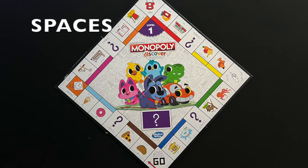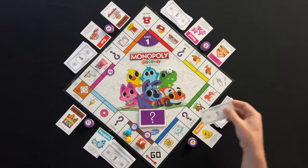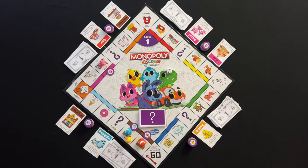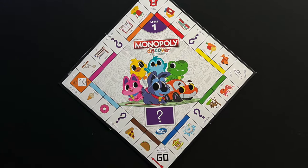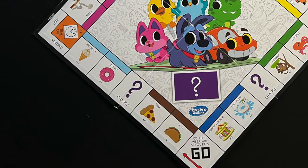When you land on an unowned property you must buy it. If you land on a property someone already owns, you will pay the owner the amount shown for the space. If you land on a property you already own, nothing is done. If you land on a chance space, take the top card from the chance deck and do what it says.